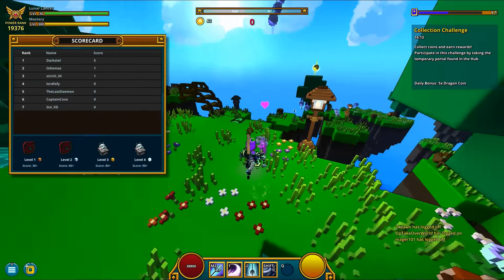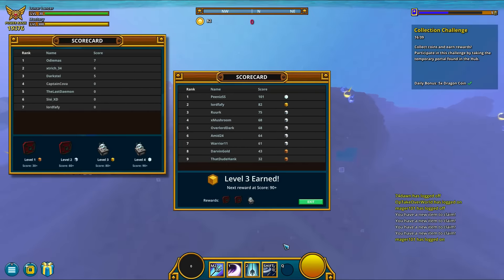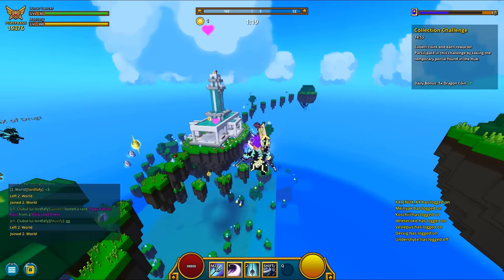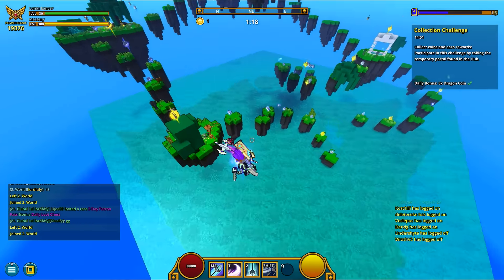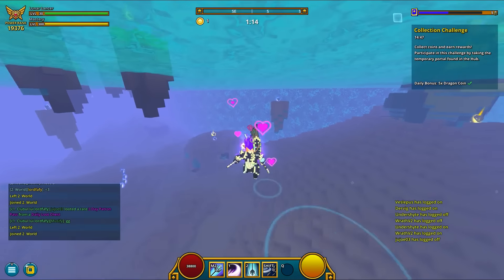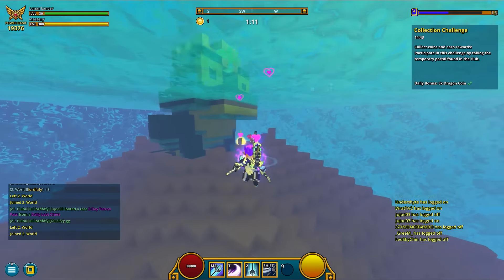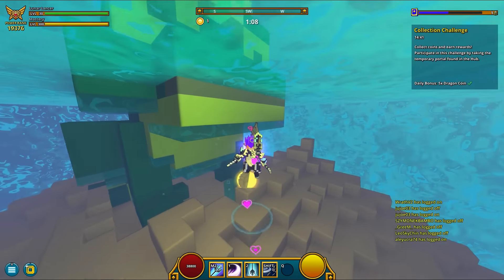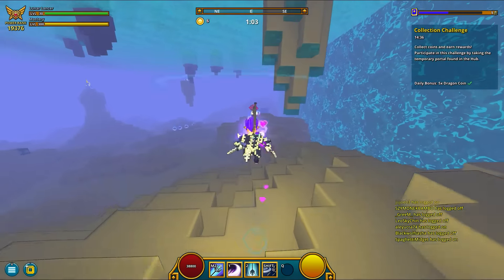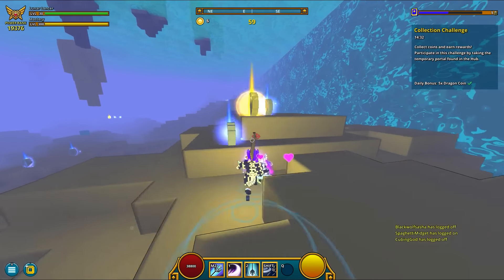There are 4 reward stages here as well, with the best scenario being you gaining over 90 points in the time available, in which case you will get all 4 rewards: 2 dragon coins and 2 lesser dragon cash. The threshold values for this game are: collect over 30 points to get 1 reward, collect over 60 to get 2, collect over 80 points to get 3 rewards, and collect over 90 points to get the maximum amount of rewards.